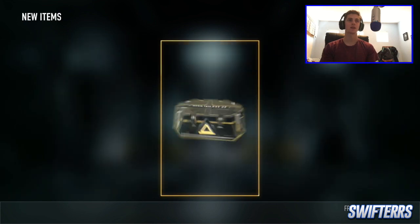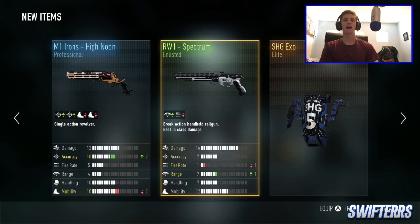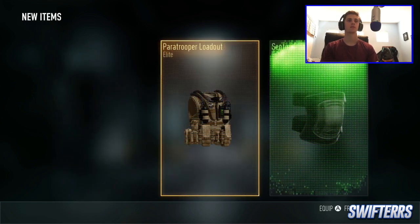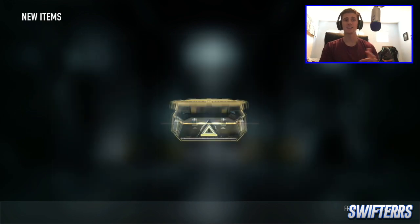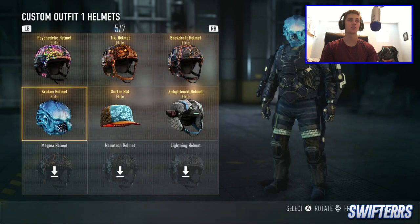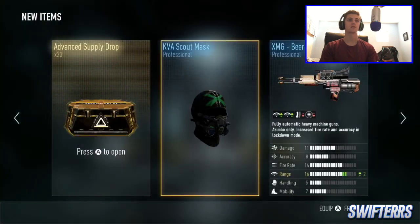Nothing here. The Elite Sledgehammer Exosuit — I think I already have that — and the Professional M1I isn't too bad. The Paratrooper Loadout is a brand new loadout that just came out with the new gear in Advanced Warfare yesterday, so that's pretty awesome. I'm hoping to get guns. The Kraken helmet — that's pretty dope, actually. I don't have that yet, so it's pretty sick.